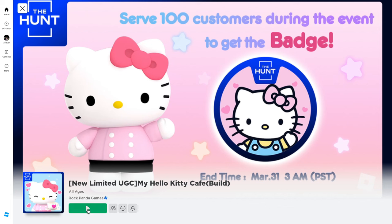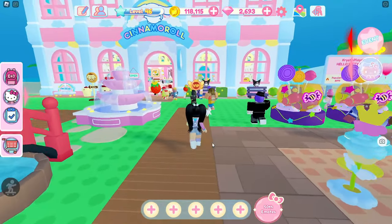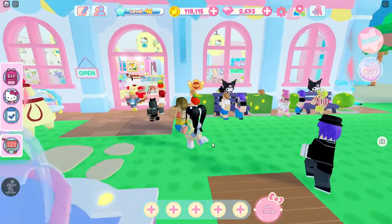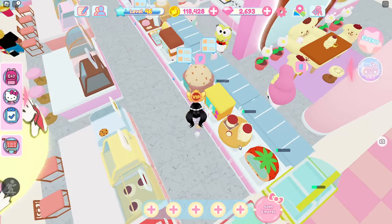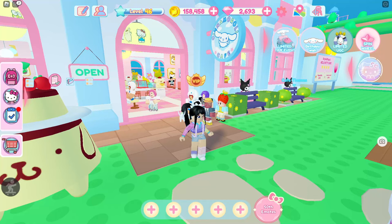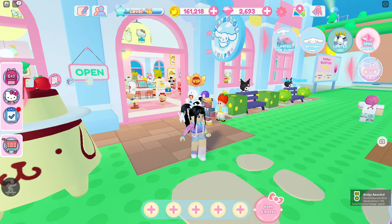Next we're gonna head over to my Hello Kitty Cafe. This one you can AFK or speed it up by helping, but you're just going to need to serve 100 customers in your cafe. Then you'll get the badge, which means we've got our next badge for that free item.